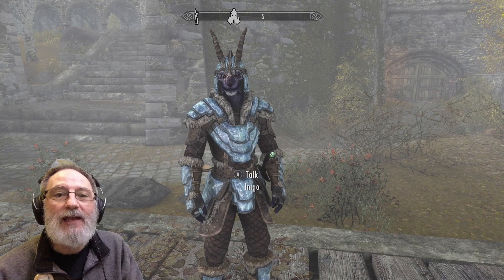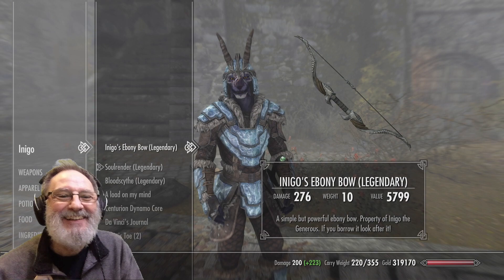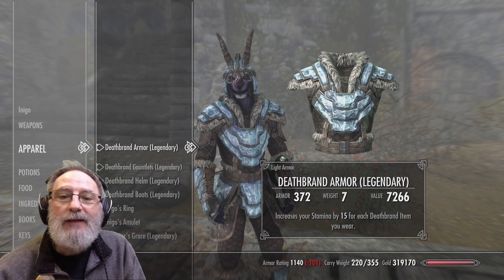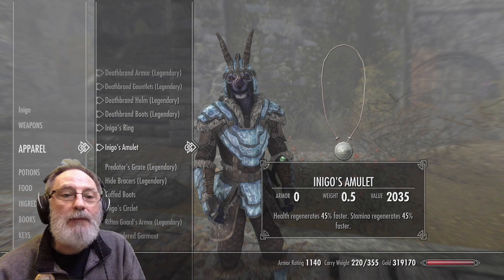Just take a little look at what he's got. What is on your mind? I want to look at your equipment — I don't actually want to take anything. Sure. He has Soul Render and Blood Scythe, with 206 damage each. And apparel — he's got the Deathbrand armour, with a 372 armour rating, which is pretty good. It's quite a good little kit he's got on him now.